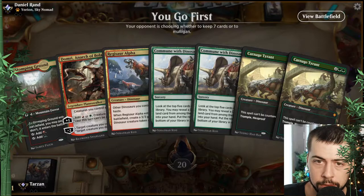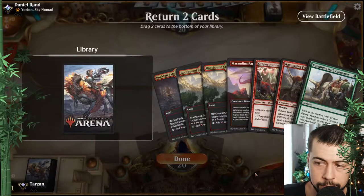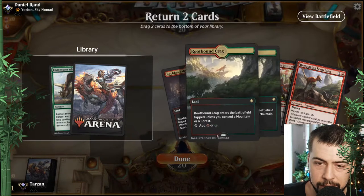We're going first — not fast enough. That's not going to do it. That's better. I think definitely it's got to be Commune. Ugh, that's a very clunky hand. Rampaging — yeah.